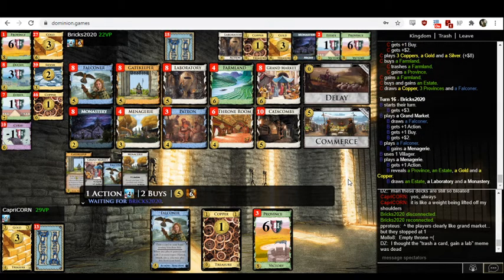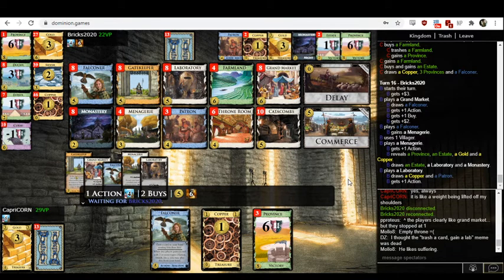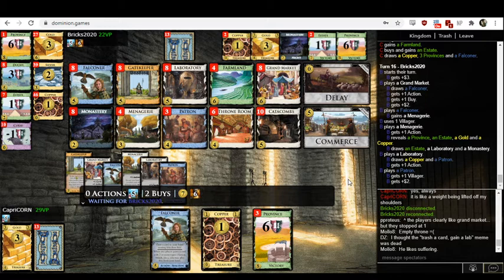Why a Menagerie? You have the win in hand. Did they not see that? They can't not find the win — if you just clicked the most basic cards, you would win inadvertently: oh, there's one Province left, let me click that. Oh, I've got plenty of money left — let me click the next most expensive victory card. Like, you need 9 money and you have 18 money. You could do a little Fermi calculation and be like, okay, I'm overshooting here by a bunch.